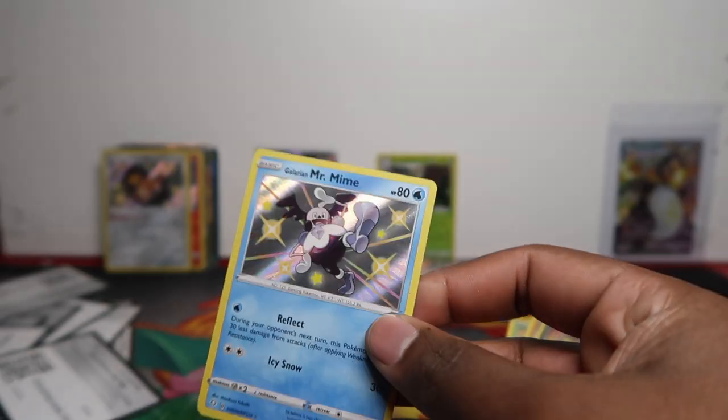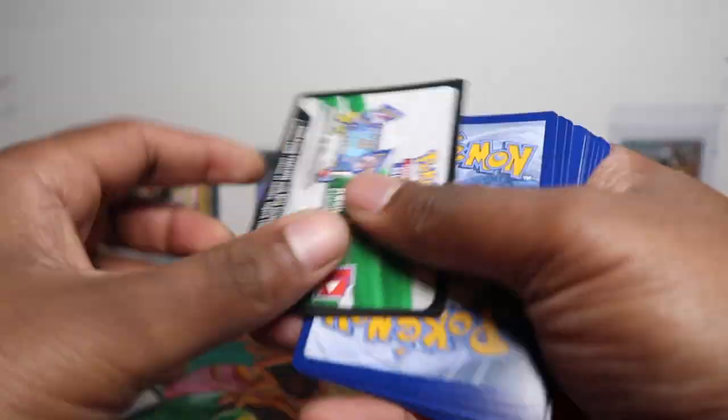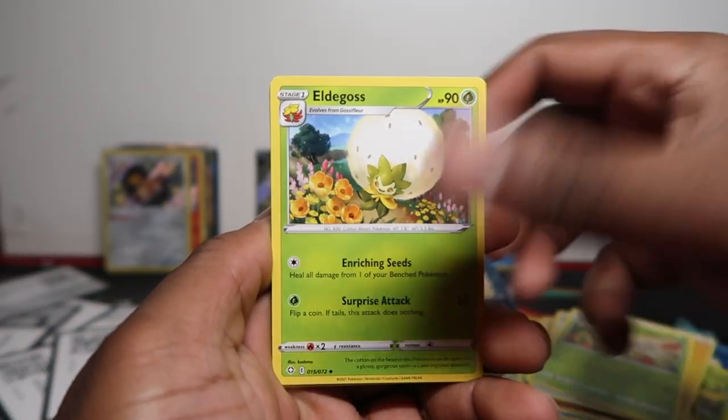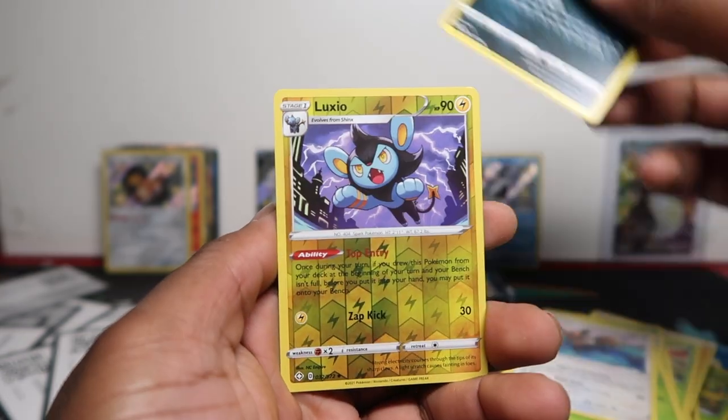We've got Cacnea, Gossifleur, Snom, Trapinch, Nick-It, Mr. Mime, and Decidueye — so Boltund done, two hits there, nice little baby shiny. Then Rusted Shield, Dart Truffles, Eldegoss, Gossifleur, Cacnea, Chewtle, Eevee, Nick-It, Luxio, and Dreadnot — nothing there.